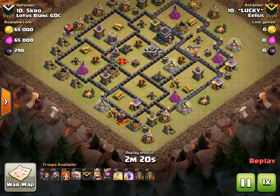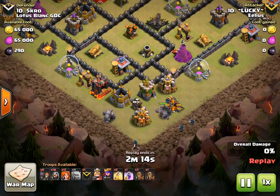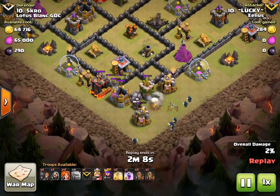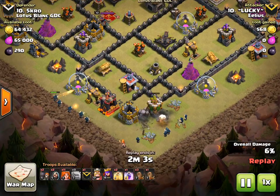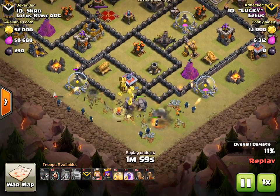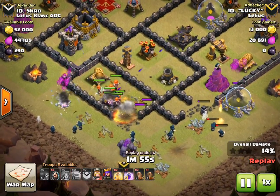Let's watch this back, coming in from six o'clock, straight in with the golem and wizards to clean the trash buildings up, wall breakers in just to crack through. Here come the Valks, opening up the other compartments as well.